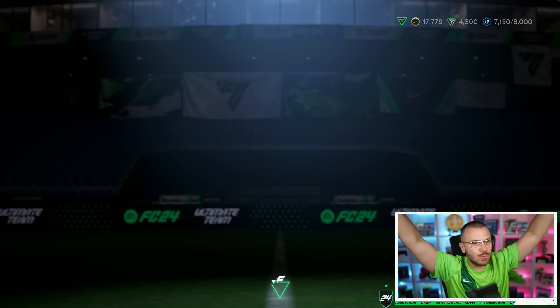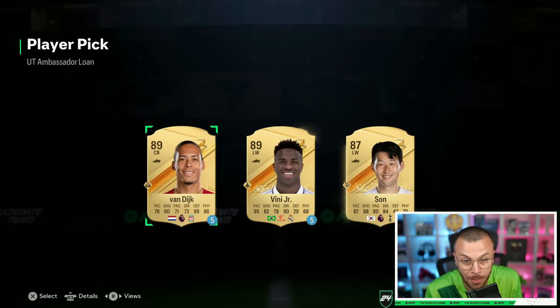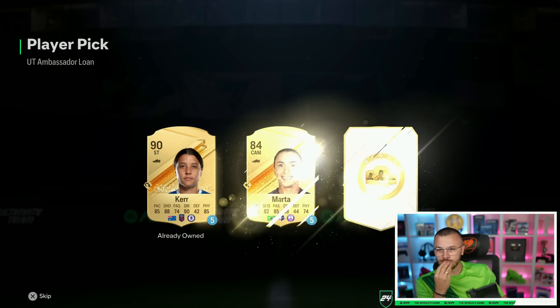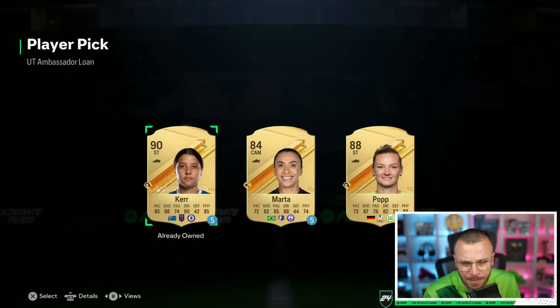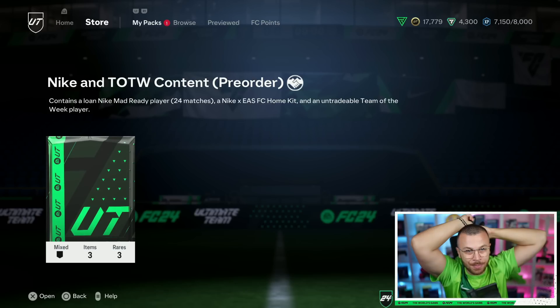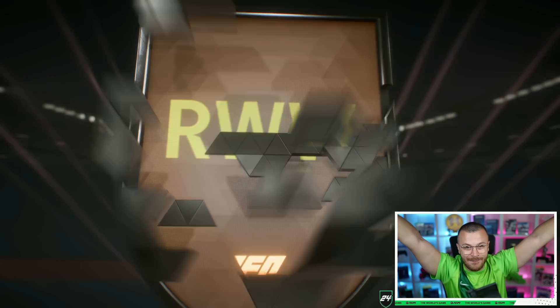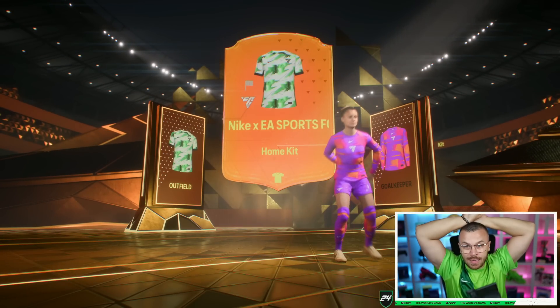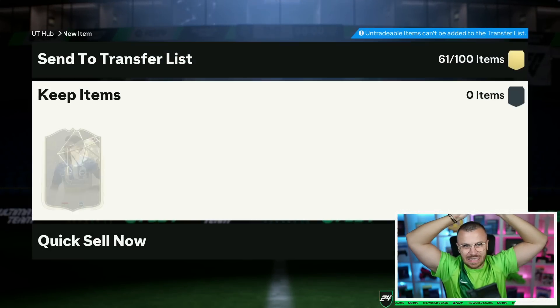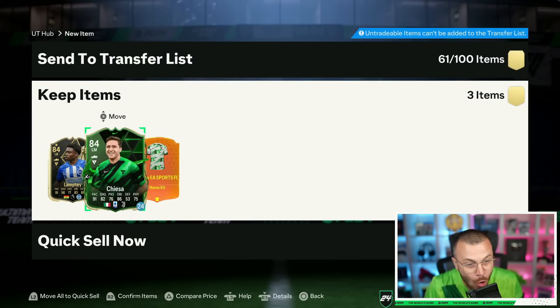Loan player pack from pre-order — this one is Haaland for 10 games. Can we pack someone good we can use? Vinicius Jr for 5 games! And a Team of the Week content pack containing a loan Nike Mad Ready player for 24 matches, home kit Nike EA FC, and an untradeable Team of the Week. Can we pack Mo Salah? The Nike kit and who's that? Let me skip it. It's good — 40k LB — Lamptey! And also Chiesa, our favorite boy from FIFA 23 — for 24 games.